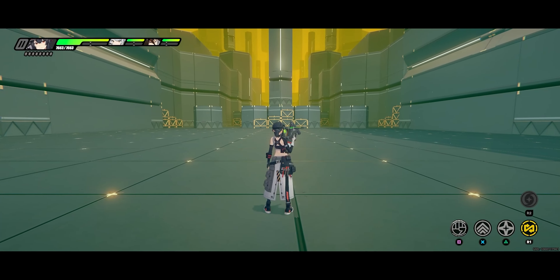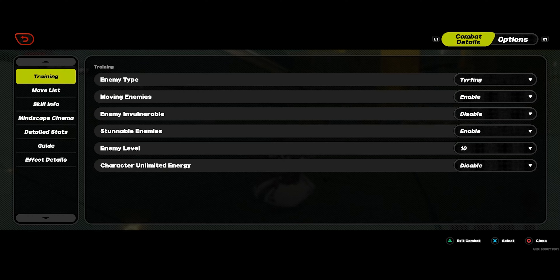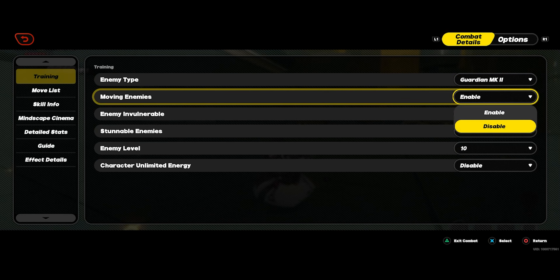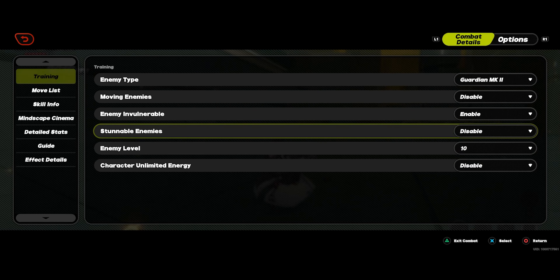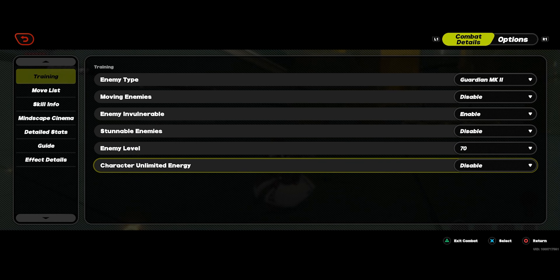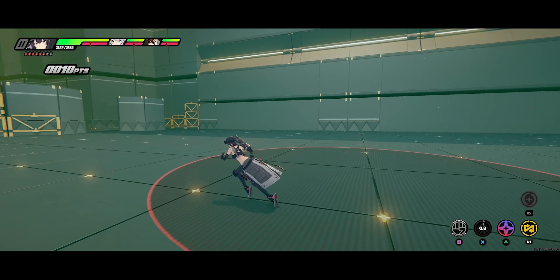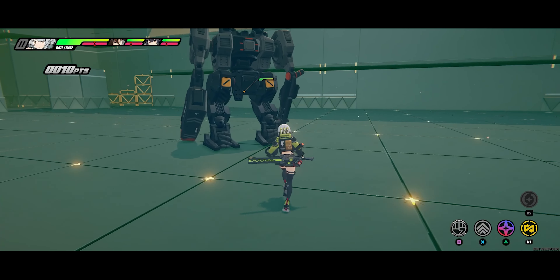Hey guys, Muncheez here. Welcome to another ZZZ video. In this video I'm going to be talking about how to not misuse the anomaly mastery stat. There's anomaly mastery and proficiency — mastery increases the rate at which you fill the meter. I'm about to show why you do not want to build mastery on a character that is not built for the anomaly mastery stat or for damage.